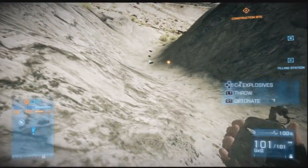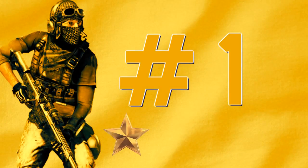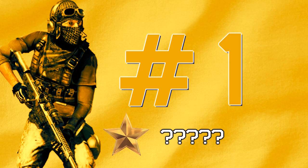Number two, some domino C4 — find a sniper, place a lot of C4 around him, there we go, all done. A bit of grenade down and wait for the fireworks. Great.